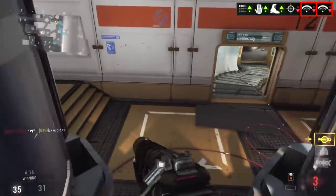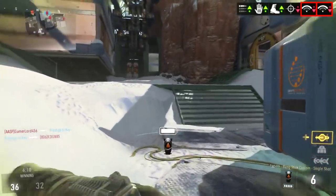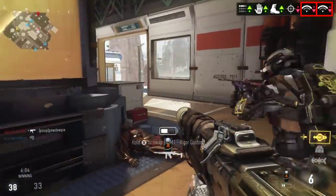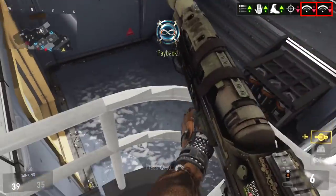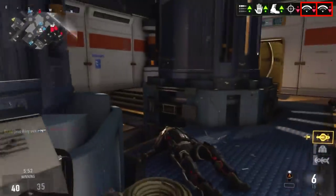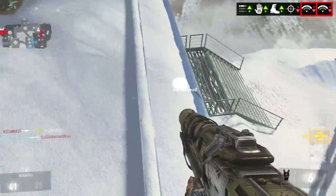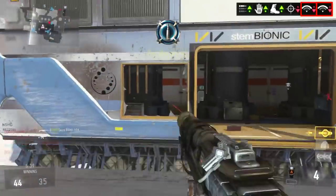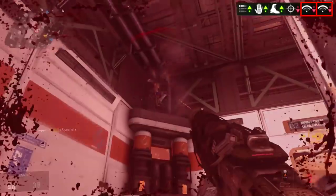Now let's talk about the glaring eyesore that is range. There's a significant loss in range — you're only at a 2. But that isn't necessarily a bad thing at all, and here's why: if you put on the advanced rifling, it brings the range back up to 4, which is the standard TAC-19. A lot of you might be thinking, why not just use the regular TAC-19 and get a range of 6? Yes, you could definitely do that. But with the elite weapon you get the increase in fire rate, handling, and mobility. If you add the laser sight you'll also have decent accuracy. The fire rate is really what makes this weapon what it is.